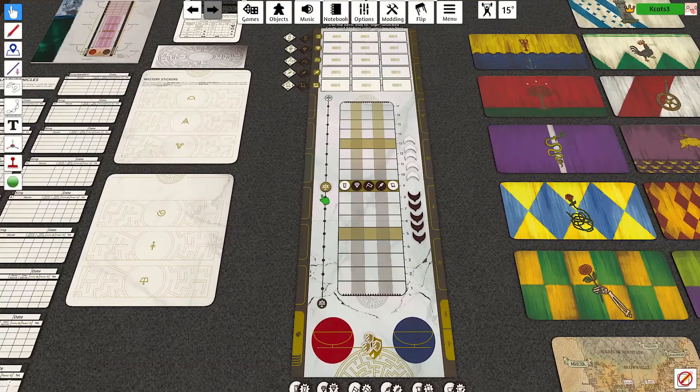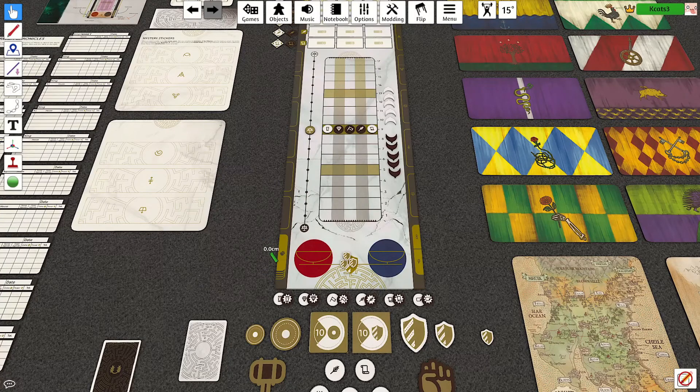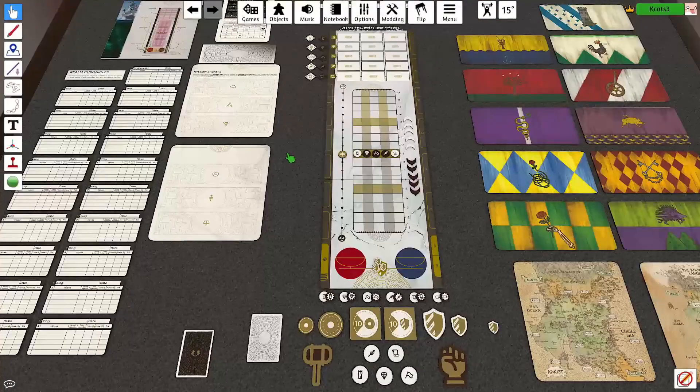The stability tracker is the resource of the kingdom. If this stability tracker reaches to the end of either side, that means the king abdicates. If you ever receive a death card for the king, the king dies and the game ends. This also ends the game if it reaches the bottom — that ends one session. Your friends can choose to play one session or multiple sessions.